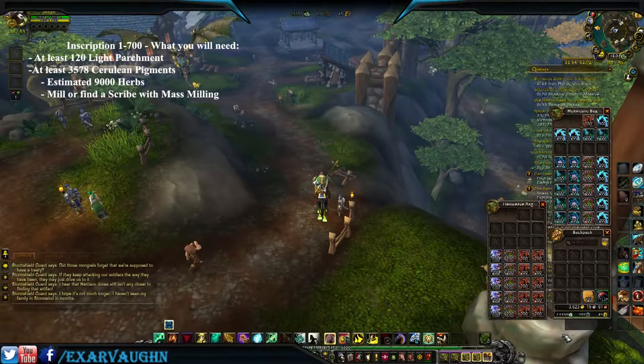Since you need 3,578 pigments and you get about two pigments per milling, you're going to need 1,789 millings, which is five herbs per mill, for a total of 8,945 or more herbs to mill — because you don't always get two pigments per mill.